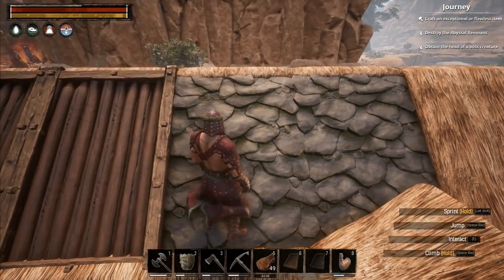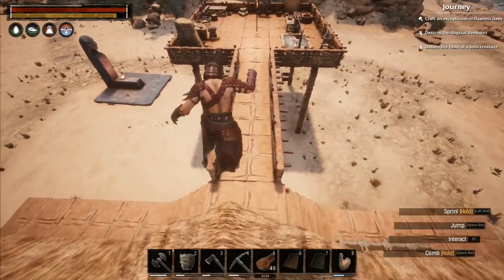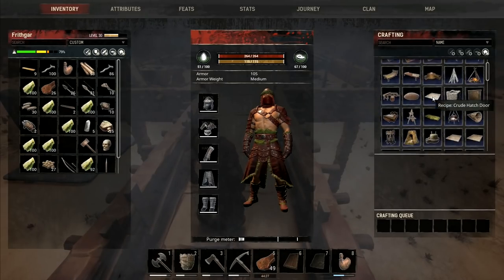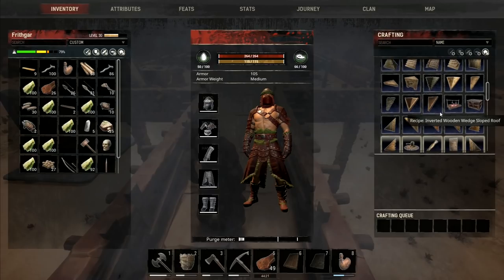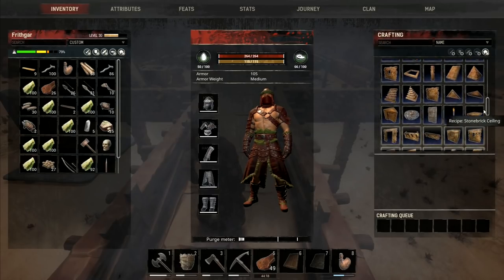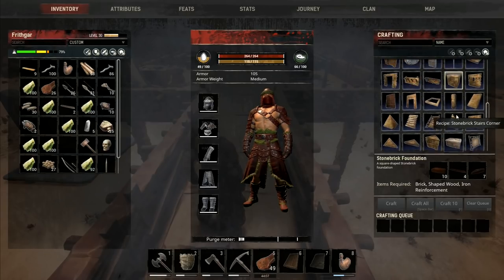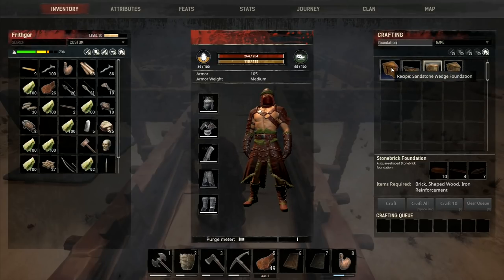We don't necessarily want the insulated wood stuff - we'd probably be better off with the other roof, which is quite fortunate because I actually prefer it anyway. We haven't finished yet though. Let's have a look at what some of the other stuff looks like. We've got all the different types of roof up there - I'm not really concerned about that right now. We've got stone brick foundation: we need bricks, shaped wood, and iron reinforcements to make that.